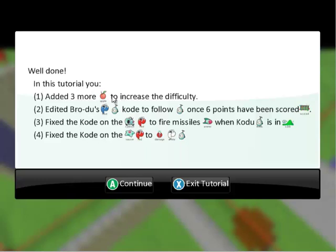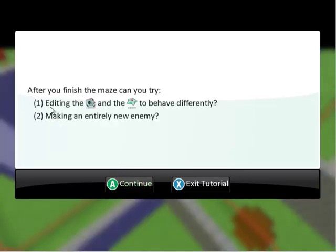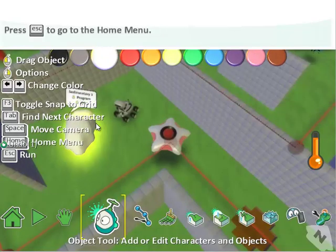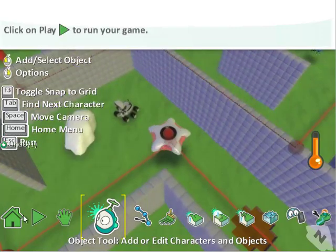We've done all of the things that the game tutorial has asked us to do, so we're going to go ahead and hit continue. There are greater challenges listed here that include opening up Kodu and changing the game view to follow, replacing different things — you can explore those. You can also look at editing the cannon or saucers to behave differently with different artificial intelligence, or making a new enemy entirely. We're going to hit escape and go to the home menu and play the game.